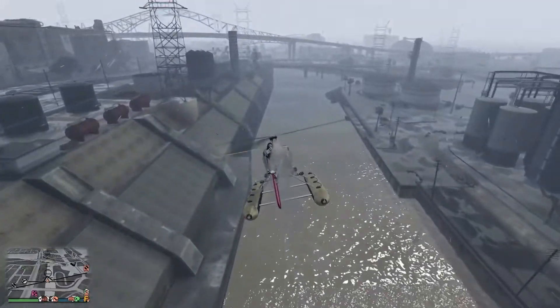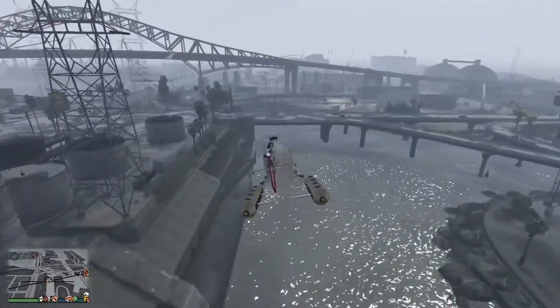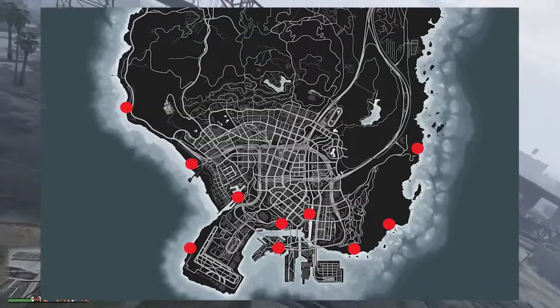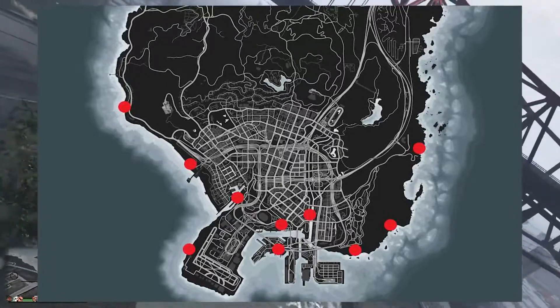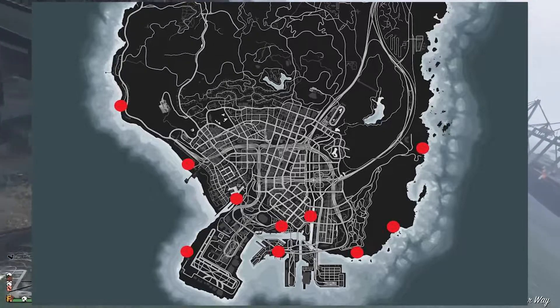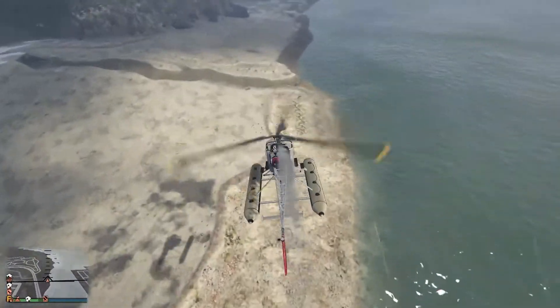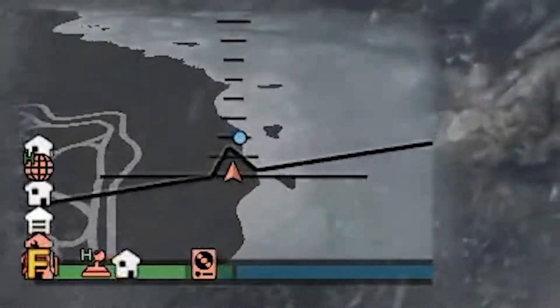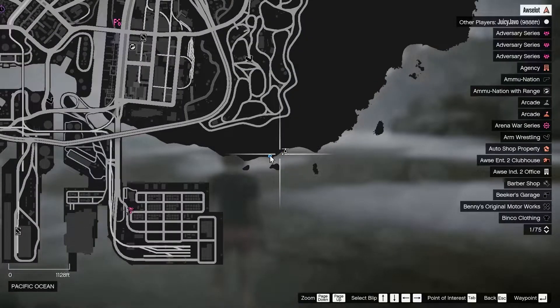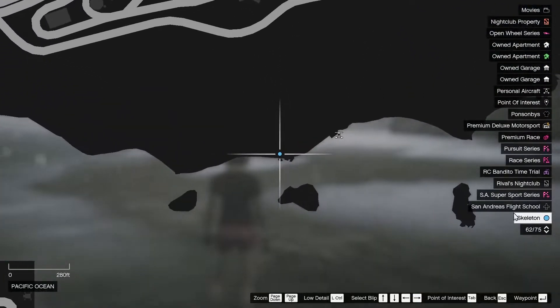The first thing you want to do when looking for this brand new item is to constantly check in between these 10 spots on the map shown on screen now. These 10 spots are the spawn locations of the random event that will give you your metal detector. When you're flying by it'll work just like any other random event — your mini map will flash and a blue dot will appear on your screen.